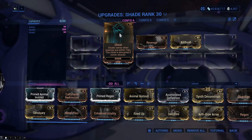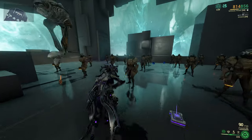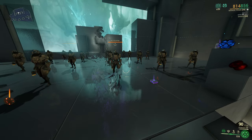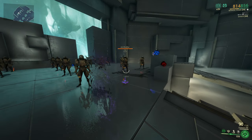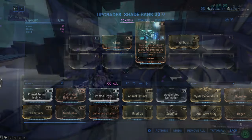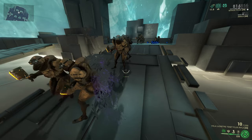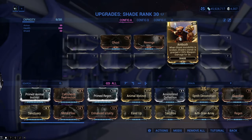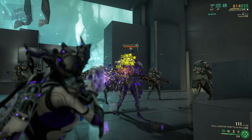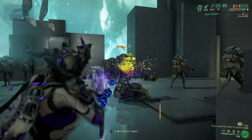There are two mods Shade comes with. The first is Ghost, which gives it the ability to cloak itself and your Warframe when you are at least 10 meters away from the enemy — great if you love to play stealthily. The second mod is called Revenge, which makes it hold off its attacks until you fire first, feeding into the whole stealth playstyle. You may also get a mod called Ambush later in the game from Cephalon Suda, which increases your damage by 120% every time your cloak is broken for 3 seconds.